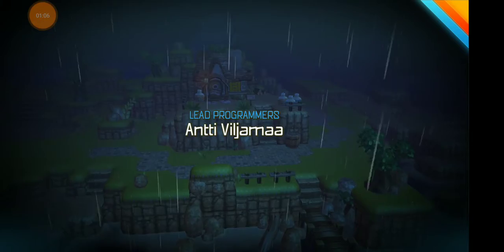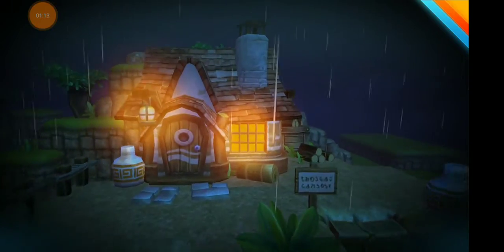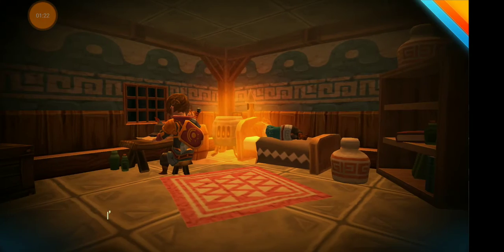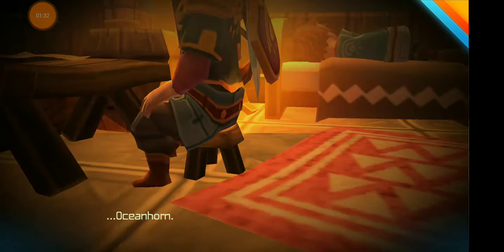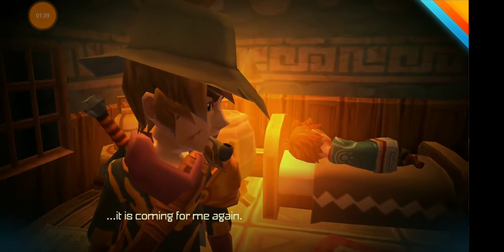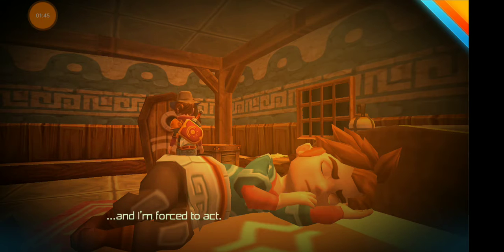The water reflection and rain look pretty good. Let's see our character — see if he looks amazing too. It reminds me a little bit of a Zelda-type game for what it looks like. The cutscene plays: 'I'm leaving tonight and I'm not coming back, kid.' 'No daddy, no.' It's tied to a monster from the depths of time — Oceanhorn. This definitely gives me Zelda vibes.